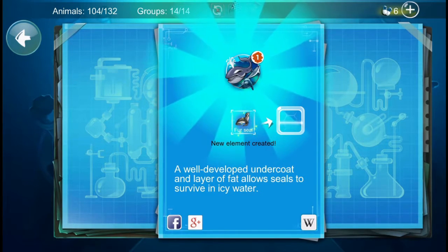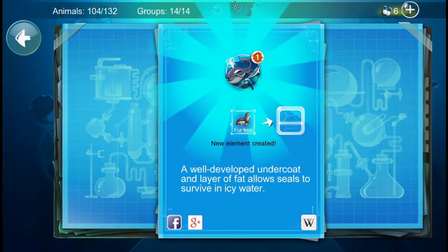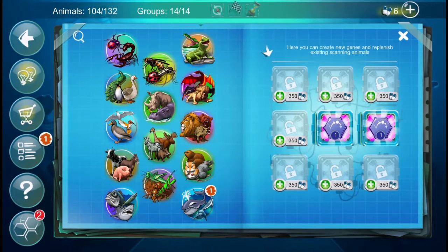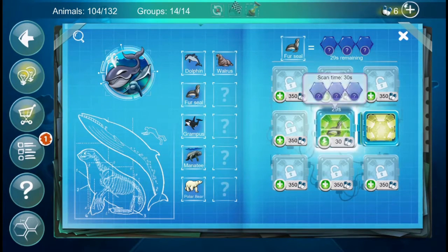It's a fur seal. A well-developed undercoat and layer of fat allows seals to survive in icy water. The Dolphin scan gave us Jumping, Social, and Aquatic genes. I'll put the seal in the scanner.